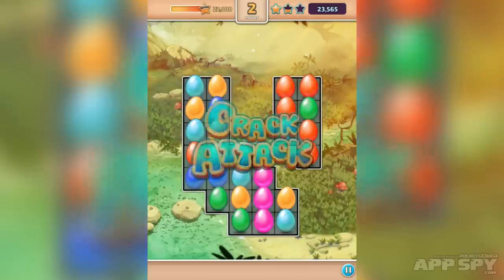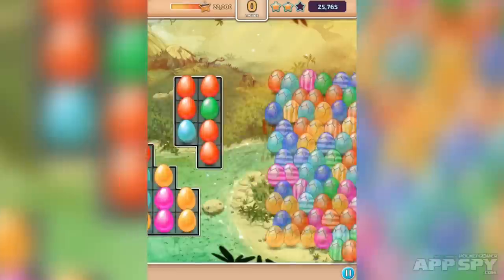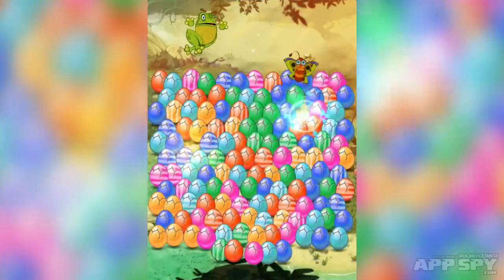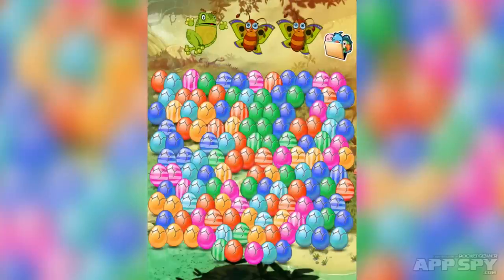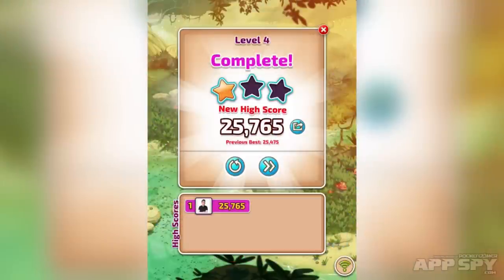So we managed to complete that level and then it does the usual — you had a few moves left, so we're going to give you extra bonus points. And then at the end you are given the opportunity to tap some of these — I think it's three of them. You open them and you get little creatures, and you're collecting sets of creatures. It's just a little collection mechanic the game's got going on.